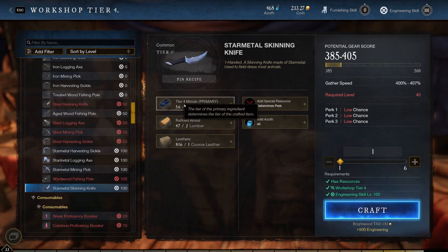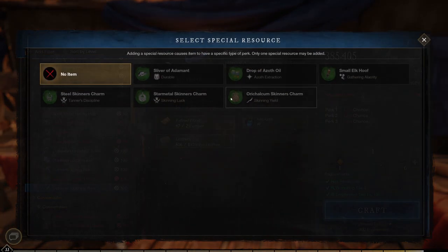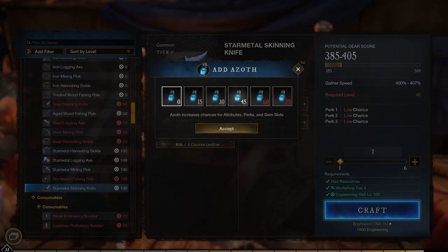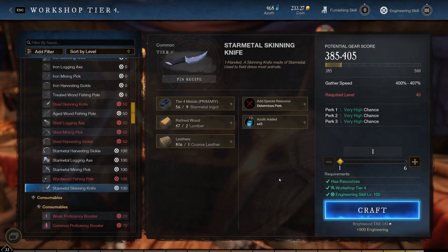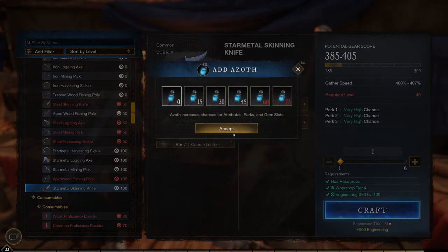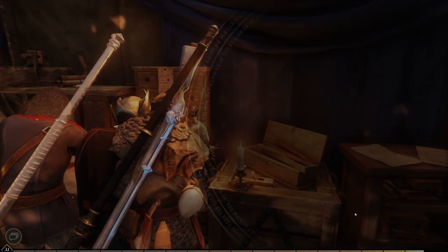The star metal - I barely got enough, I think it's like 46 that we need in total. There are also special resources you can add: silver durability, azoth extraction, gathering accelerates, skinning luck, and skinning yielding - but I don't have any of these. You can add azoth to increase chances for attributes, perks, and gem slots. I kind of want to do that, so I'm gonna take perk 1, 2, and 3. Let's accept and see - the chance is very high. If it implants 0 the chance is really low, so it's something you kind of want to do with everything you craft. We're gonna craft one of each and see what we get.